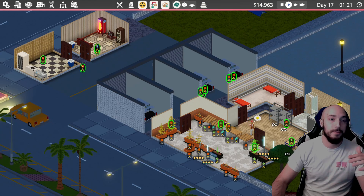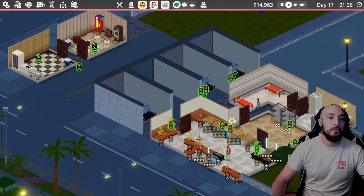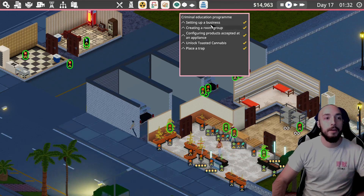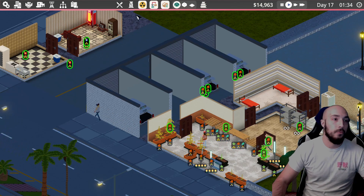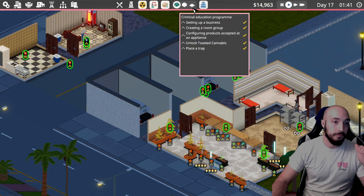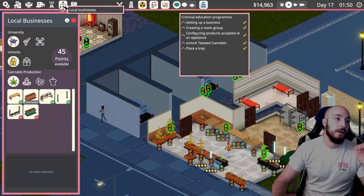So when you first come to the game, you run through the tutorial and start up your cannabis shop. You want to run through the criminal education program real quick, and then you definitely want to start making some deliveries as fast as possible to the university and the scrap yard. That way you can come over here to local businesses and do some upgrades.